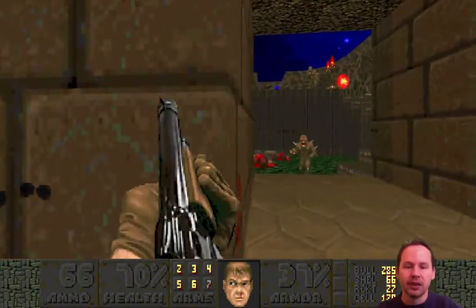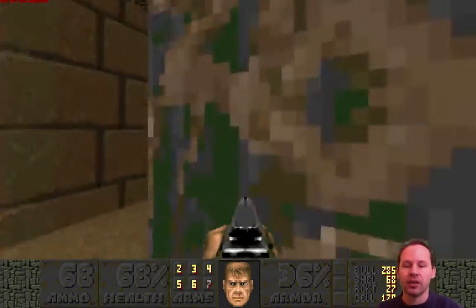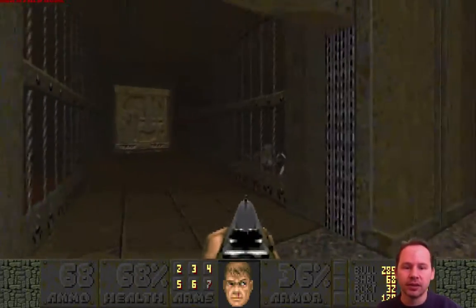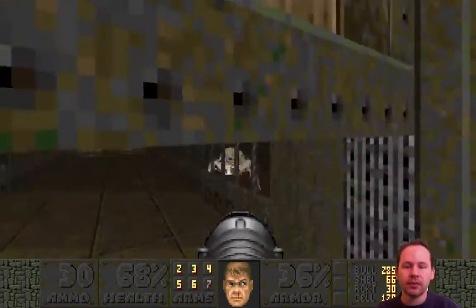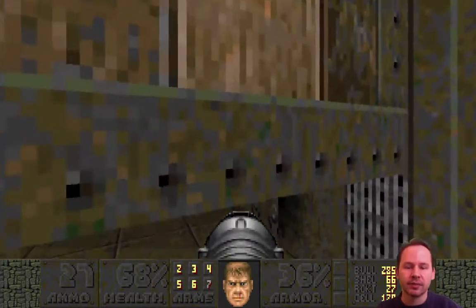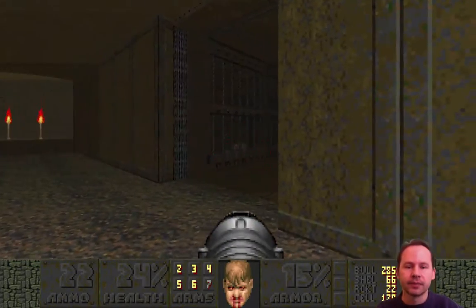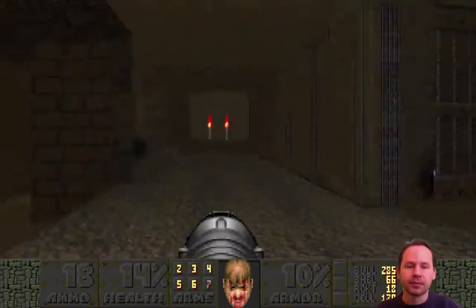That was terrible - I just strafed into a fireball. There's a blue key here - let me see what I need it for. Using some rockets on these Arachnotrons - two rockets per Arachnotron. Let's see what happens when we kill all of these guys. I need to get health back. I like the additions in Doom 2 - I didn't like Doom 2's level design that much though. It was trying to be Hell on Earth, but I found those kinds of levels pretty uninteresting. I never really played Doom 2 much as a game - I never finished the main campaign, I think.